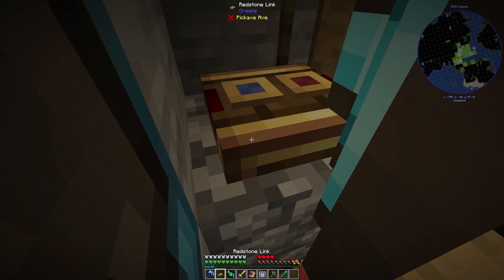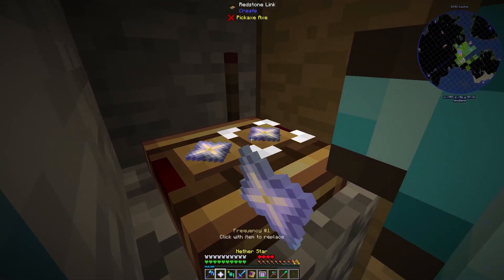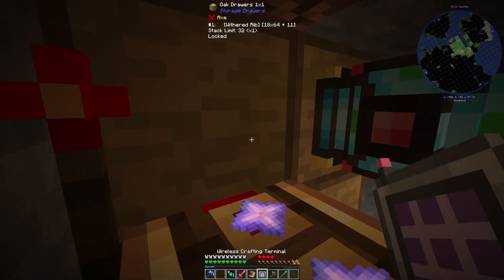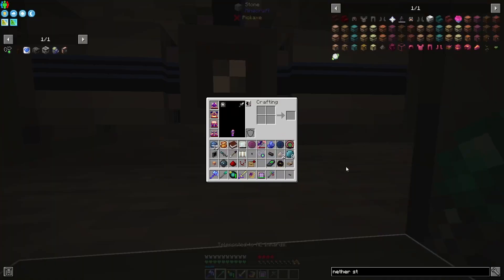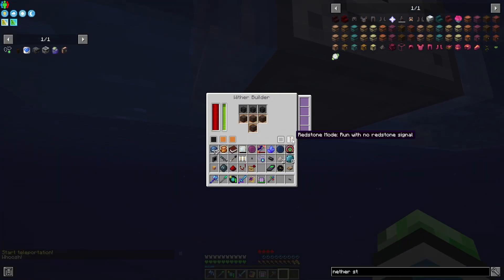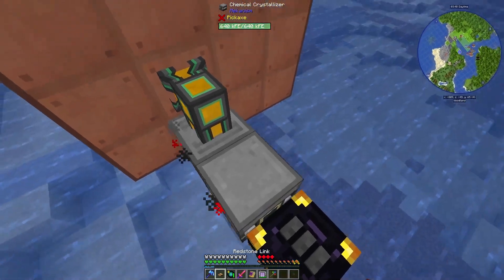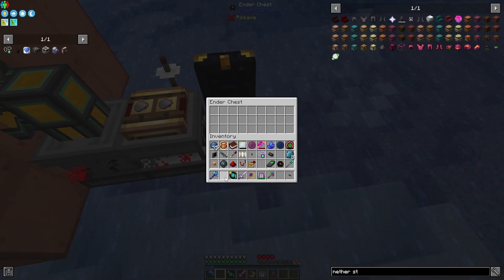There. Let's do link. Let's see — nether star. It's active again, which makes sense. It's active again just because I set it to run on pulse. Run with no redstone. And I could do the same thing with the lithium — I could do the same thing with the chemical crystallizer. We could do inverted. Set it to receive. And then lithium. We should be good, I think.